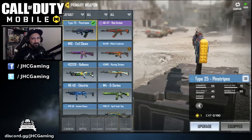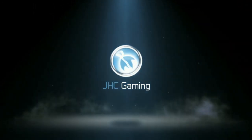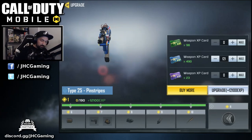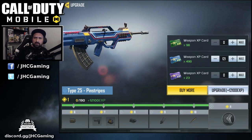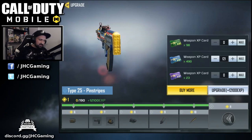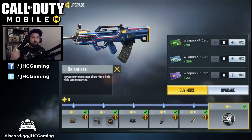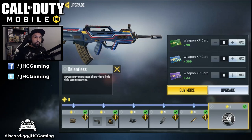Before we start, we're going to unlock all the attachments for this weapon and max it out. We need 12,000 XP, which is 121 blue weapon XP cards. At level 11 you unlock the Relentless perk — this perk is pretty common, you'll see it on a bunch of weapons. When you respawn you have extra movement speed for a little while.